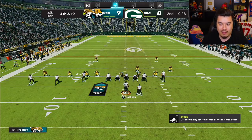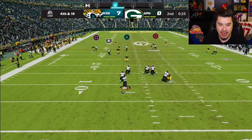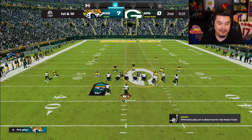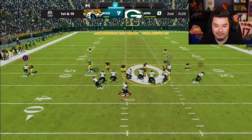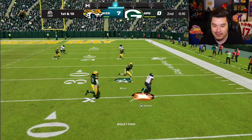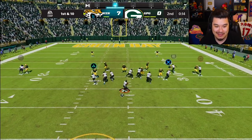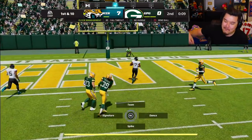I go for it even though I probably shouldn't. He puts everyone in coverage but I hit a clean catch for a big first down. I keep putting everyone in coverage so I don't have to block Tavon Austin at any point — put him out in the field, I like it. Big throws, big catches, get out of bounds. I streak Tavon and he's open — catch it, get in the end zone! Big touchdown from Tavon Austin before the end of the first half.